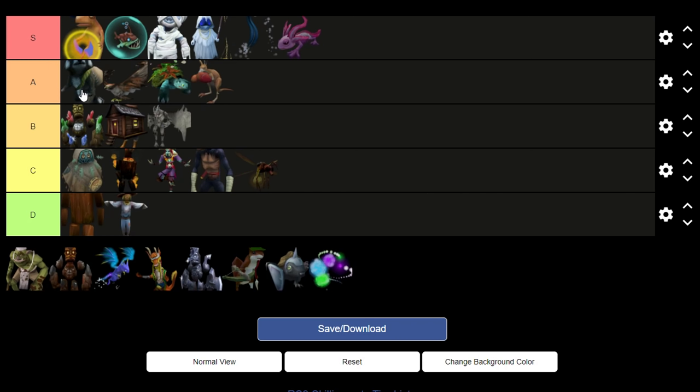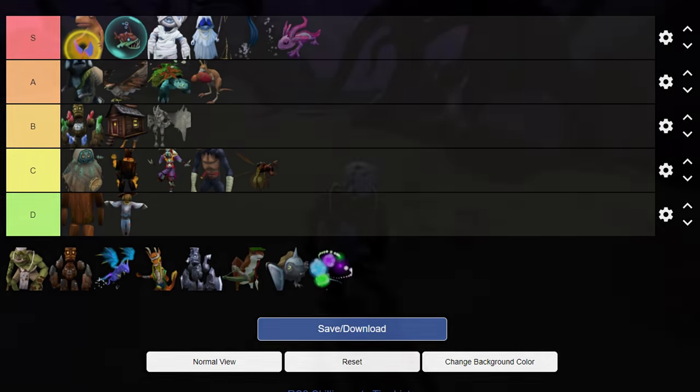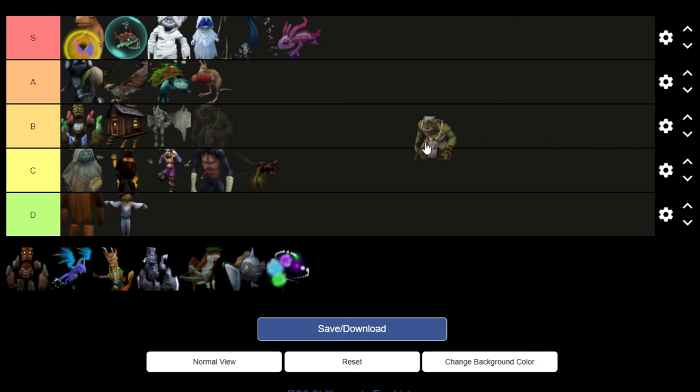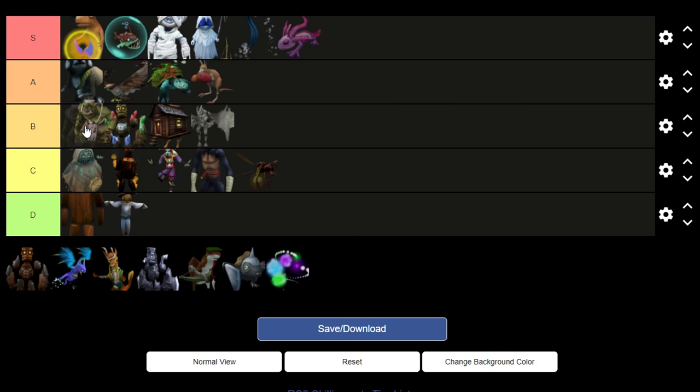We then have Ramsey, the cooking pet, which is a goblin. Honestly it looks a little stupid. I don't hate goblins, by the way, for any goblins watching from the house in Lumbridge — so please do not come knocking on my front door at night. But yeah, Ramsey's actually pretty cool. We're going to put him up in B tier. I like him.